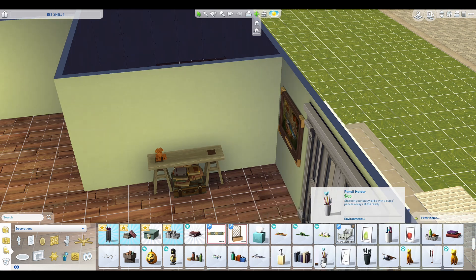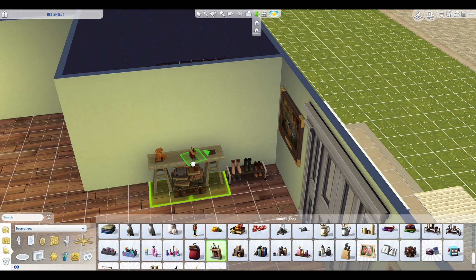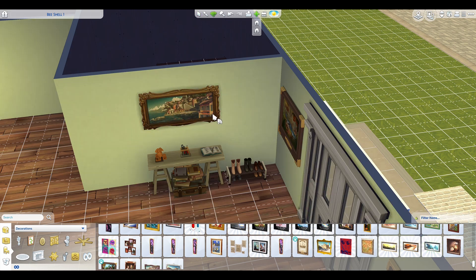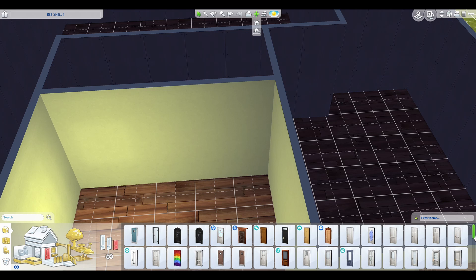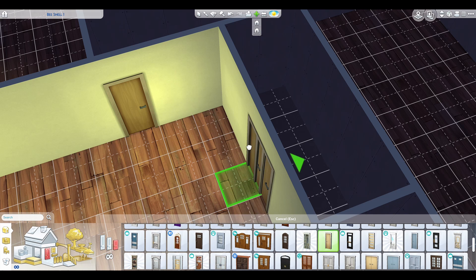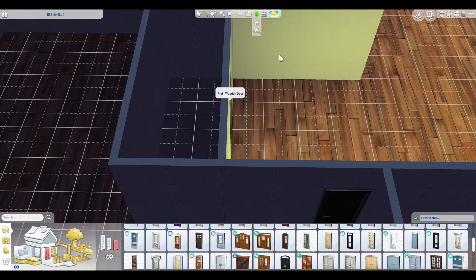I'm doing his entranceway right here — it's pretty simple. He either found this table at a yard sale or in Selvadorada, and he has little fun tchotchkes on there. They need a little bowl to hold your keys because it's so real to life to put your keys right beside your door. Even though there are no cars in The Sims, I wanted him to have a bowl of keys. Here I am just placing the doors. The space was really big but also awkward at the same time, so I didn't really know how to play around with it.